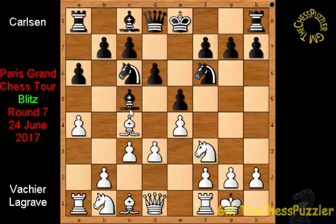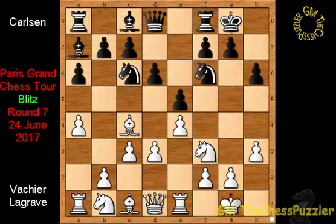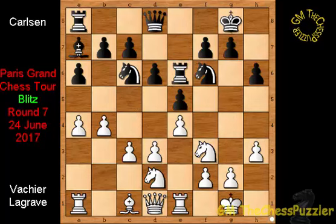Continuing with a4, bishop a7, rook e1, castles, h3, h6, knight d2, rook e8, b4, bishop e6, takes, takes — and there is absolutely nothing new here.